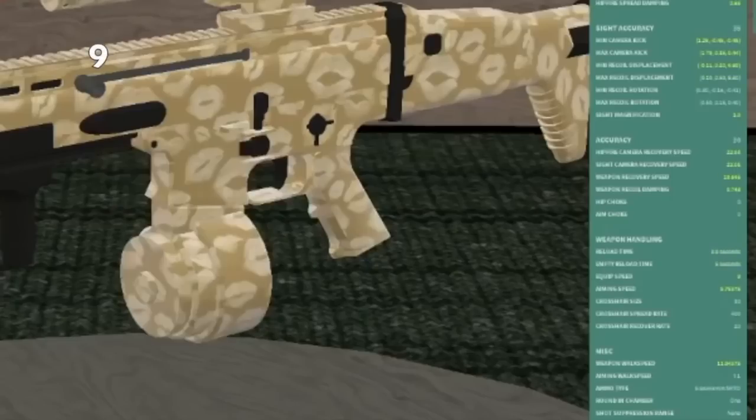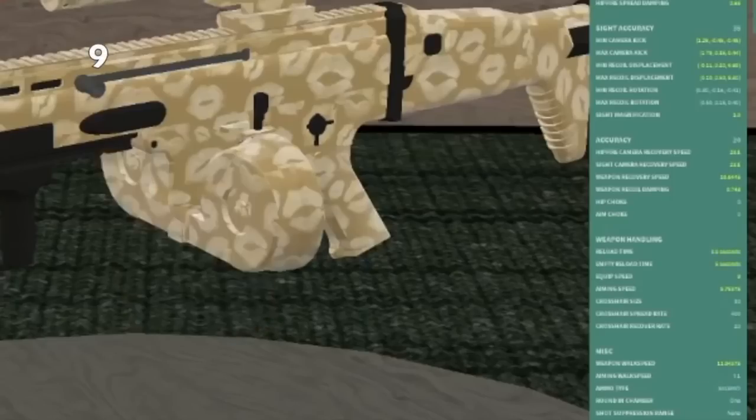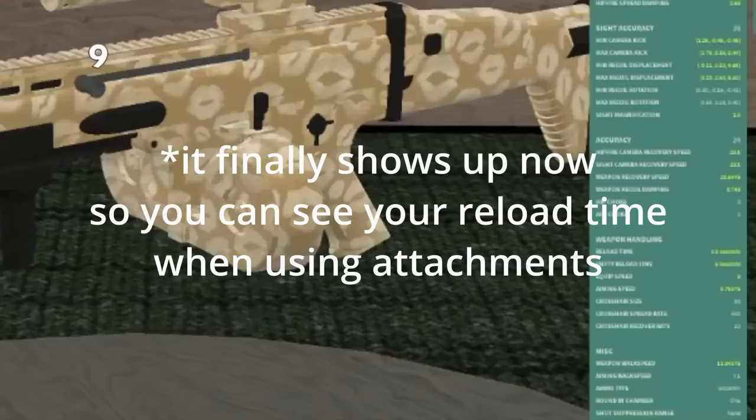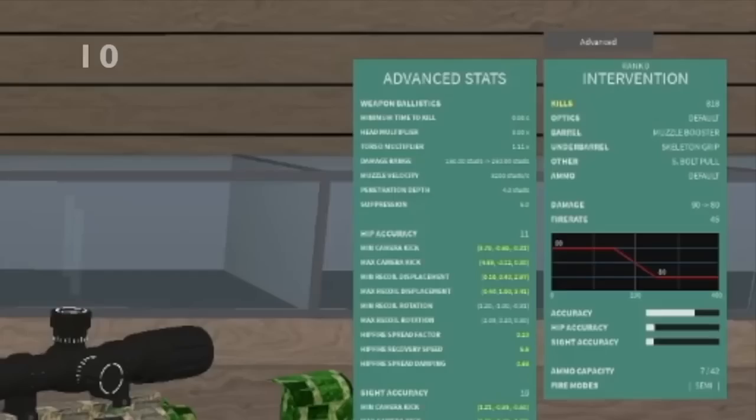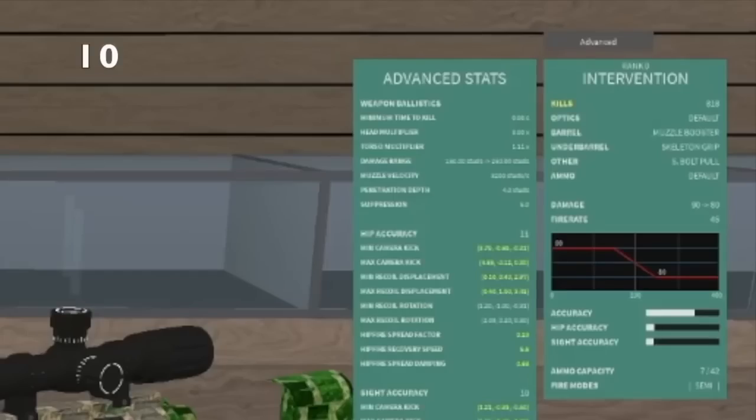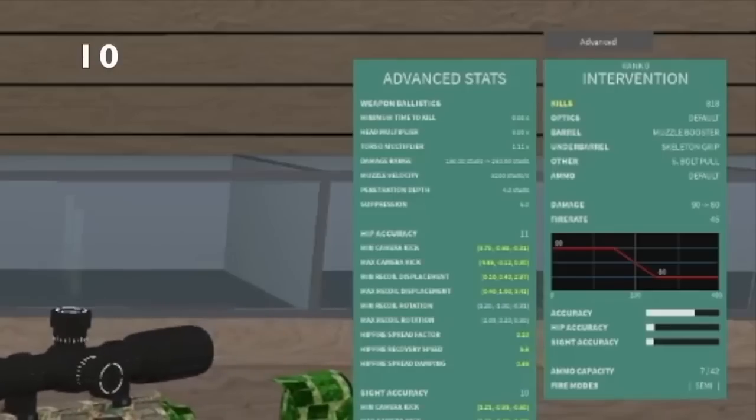If an ammo conversion or extended mag increases your reload time, you can't actually tell. It doesn't change the number, however it highlights it in yellow. It just doesn't tell you the new number. The muzzle booster attachment does not work on sniper rifles that are bolt actions, shotguns that are pump actions, the GV-22, the Stevens DB, and guns like that. However, the muffler or the oil filter will not slow down these guns.